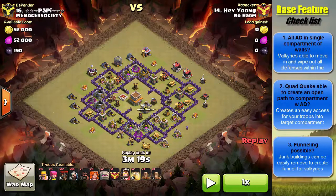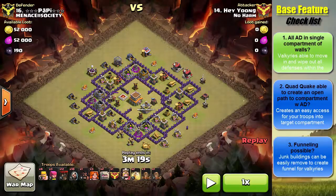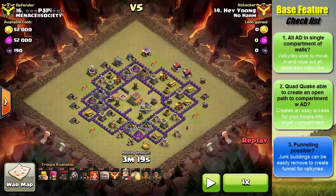Let's look at another example and run through the checklist. First question: are all the air defenses in a single compartment of walls? Yes. Are the Earthquake spells able to create an open path to the air defense compartment? Looking at the 12 o'clock position near the Wizard Tower, dropping a quad Earthquake will create a wide enough opening to send Valkyries in — yes. Is funneling possible? There aren't many junk buildings to the north, so sending Golems from the 12 o'clock position will create enough tanking for Wizards to clear buildings and send Valkyries straight into the core. That's a big yes — Govalo works on this base.